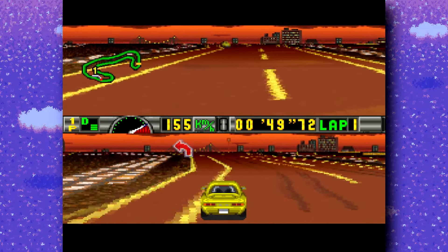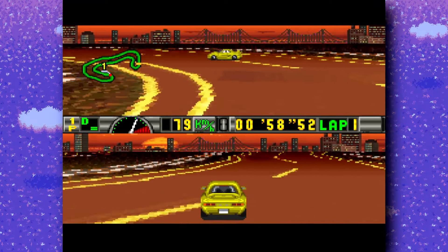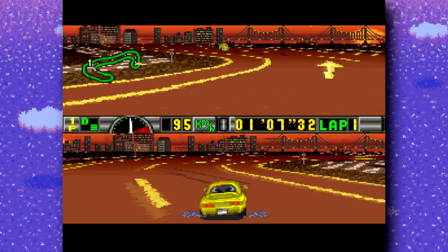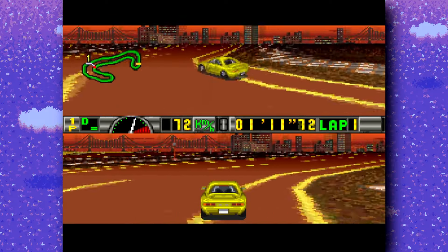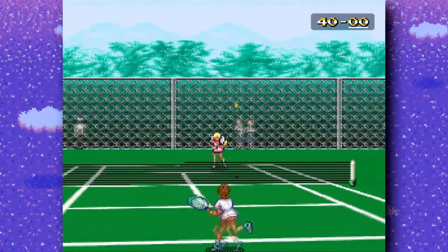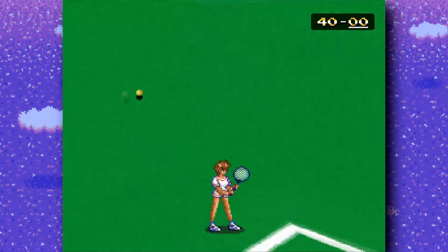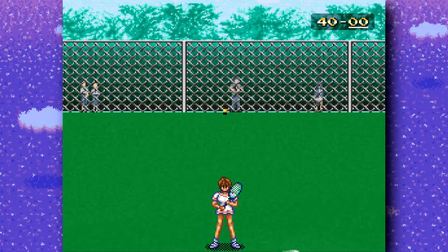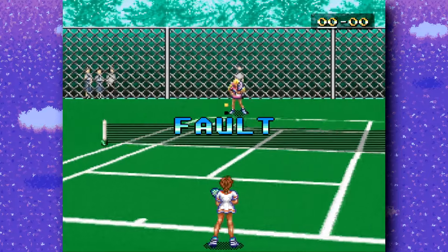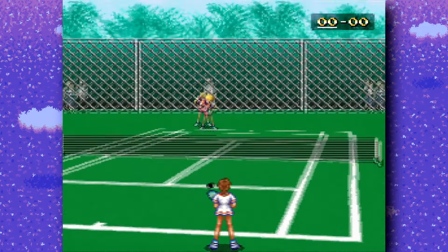Around 15 games in total made use of the DSP-1 chip, many of them Japanese exclusives, including quite a few racing games like Shutoku Battle 2. There's also more unique stuff like Aim for the Ace, based on the manga of the same name — one of the few Mode 7 games that really tries to make use of 3D space. It's really interesting and something I might come back to in another video.